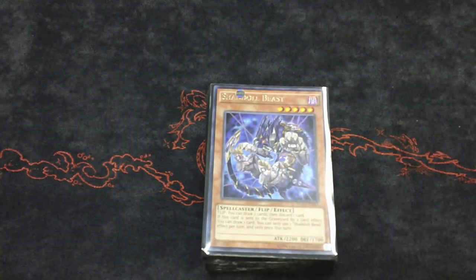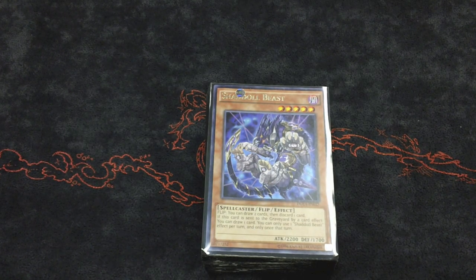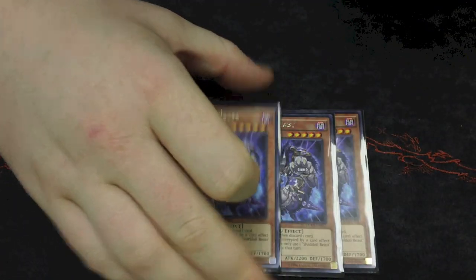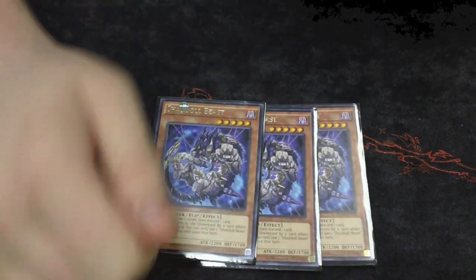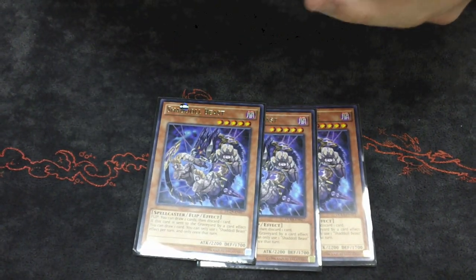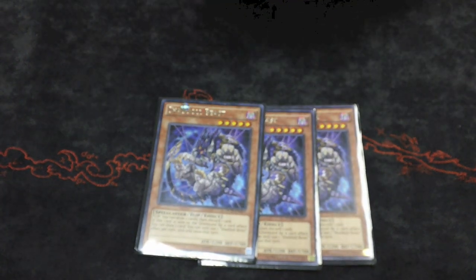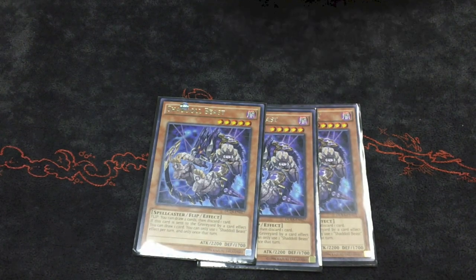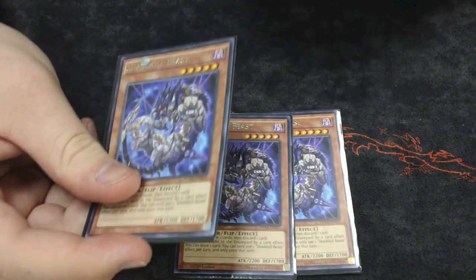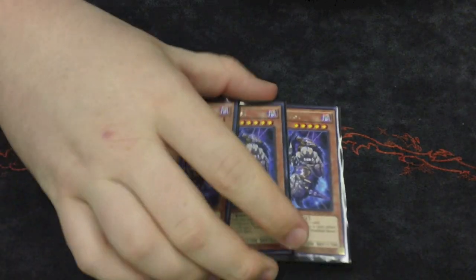Getting into the main deck, Instant Fusion is probably the best card right now in this deck. I play three Beasts. Drawing is very nice, and being able to use it in the mirror match — sacking it off for one of your fusions and getting back your spell card — is very beneficial. Also, being able to get this back with Falco and then draw off it is very good, so I play three of those.